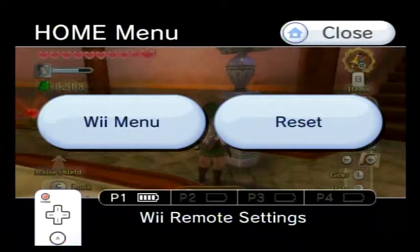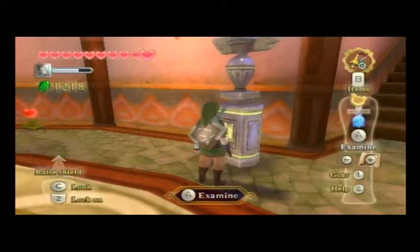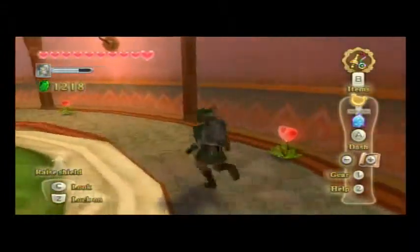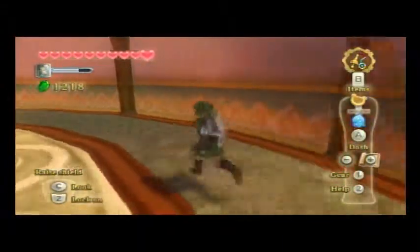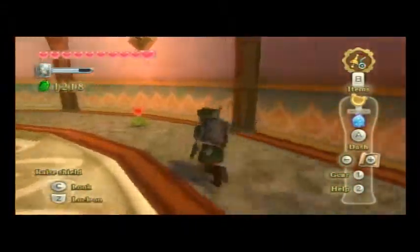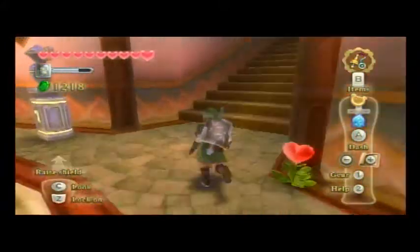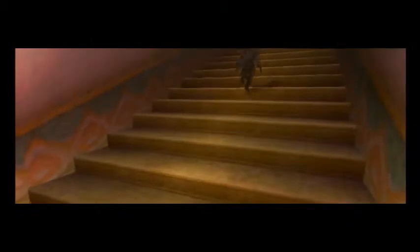Hey guys, and welcome to another episode of Let's Play The Legend of Zelda: Skyward Sword. In the last episode, we went through the rest of the Entrance to the Tern and got the key, and then we finished up everything. And now we're up here right before the boss door. So let's see what the boss of the Entrance to the Tern is and who is guarding the Sacred Flame.